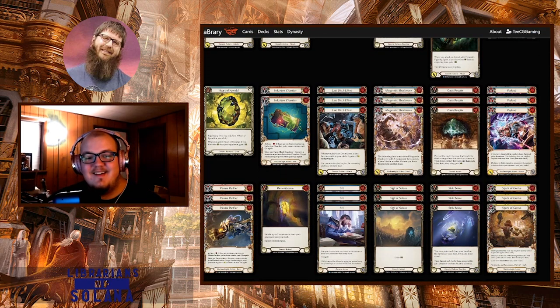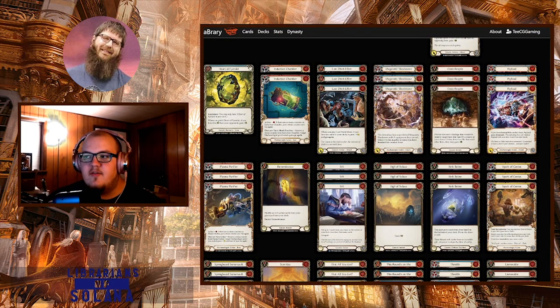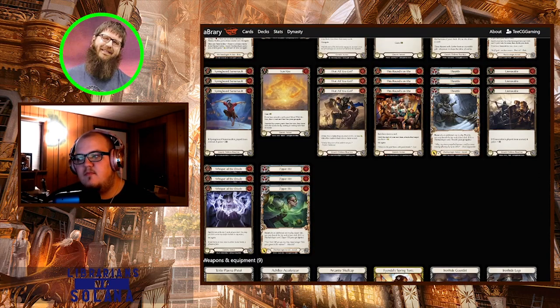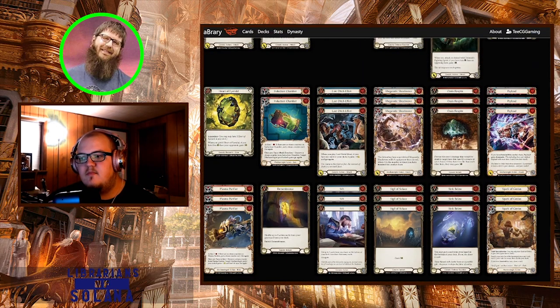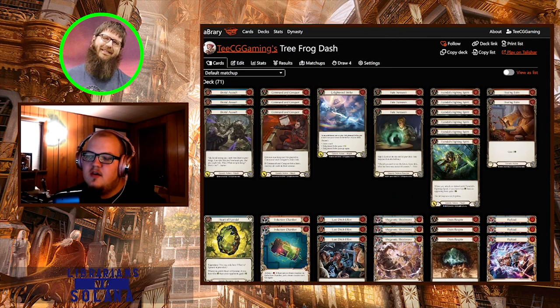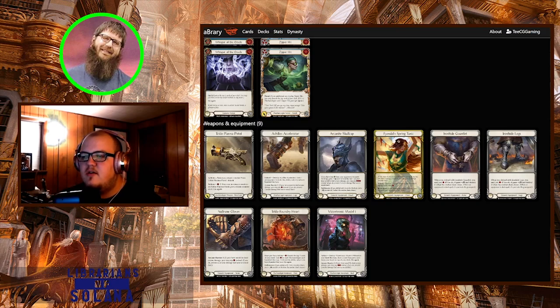What do you think some of the key turning points of this deck are in any given matchup? In the Oldhim matchup it's certainly when you find your second Plasma Purifier, because that's when you can start putting out real damage. Before that it's barely worth attacking because they give you a card and block and you don't get anything in. But I think that's the only matchup like that - against everybody else you pretty much just sit there and block. Against Dromai or Iyslander you don't need the items and you actually start shooting.